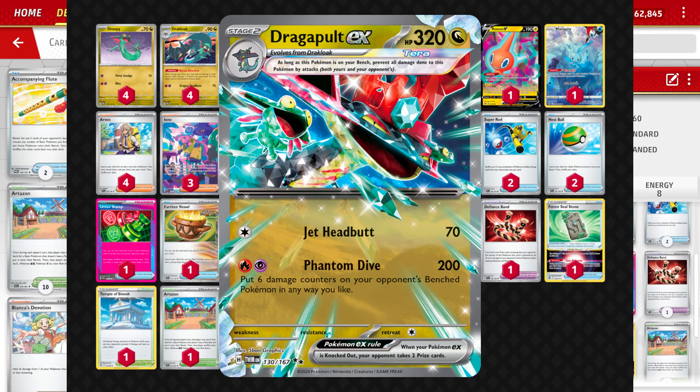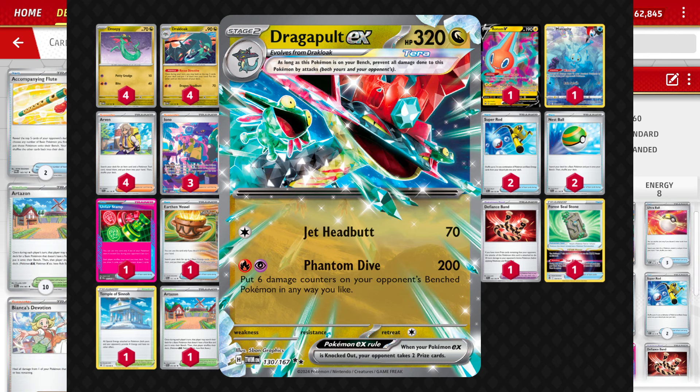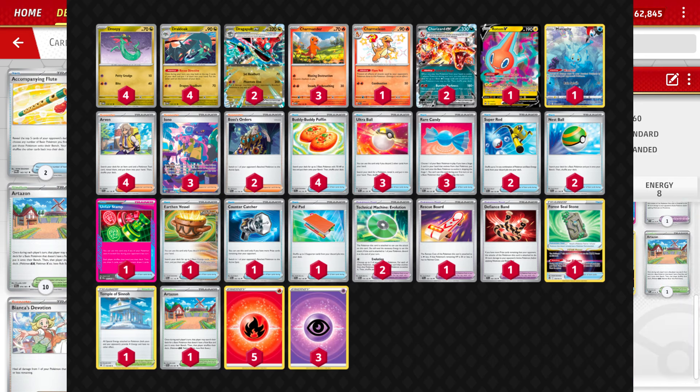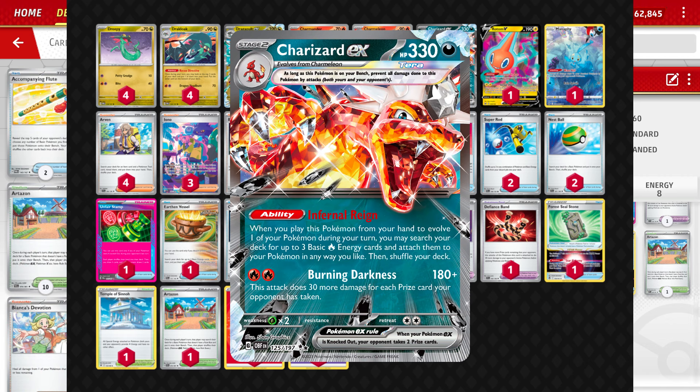Dragapult is a Stage 2 dragon type Pokémon with 320 hit points and has the attack Phantom Dive. For fire and psychic energy it does 200 damage and we get to spread 6 damage counters on our opponent's bench in any way we'd like. So that's a pretty powerful attack, it's just kind of awkward, that's why we have the Charizard in here to set it up and as a secondary attacker — it's really good for early pressure too.